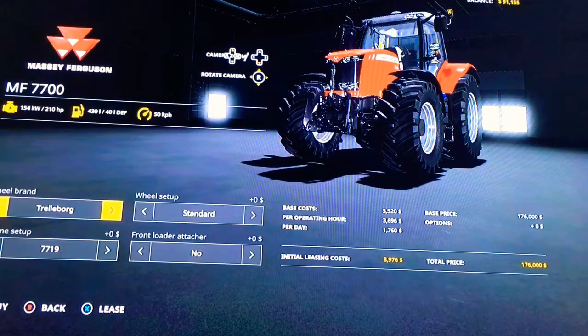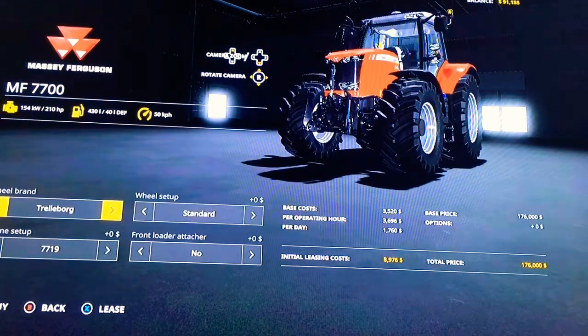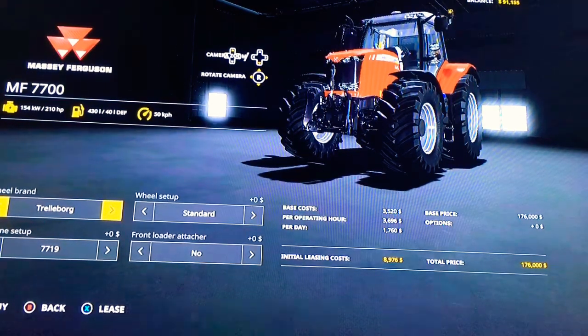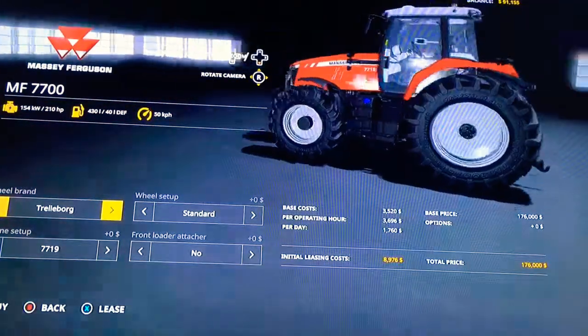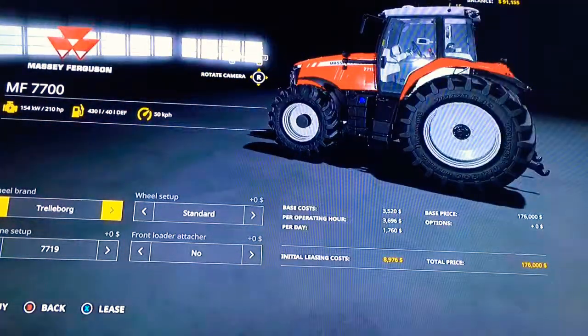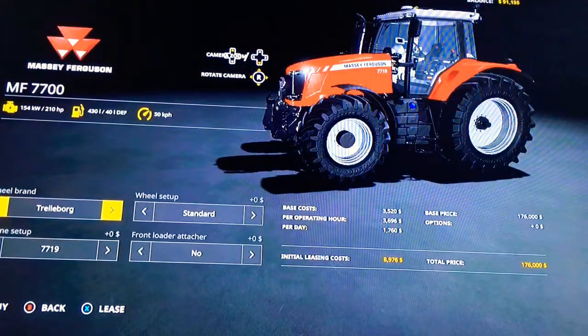For the power of the tractor, we have 154 kilowatts and 210 horsepower. For diesel we've got 430 liters and 40 liters of DEF — exhaust fluid. Its full speed is 53 kilometers per hour, even though the store says 50, but yeah, that's besides the point.